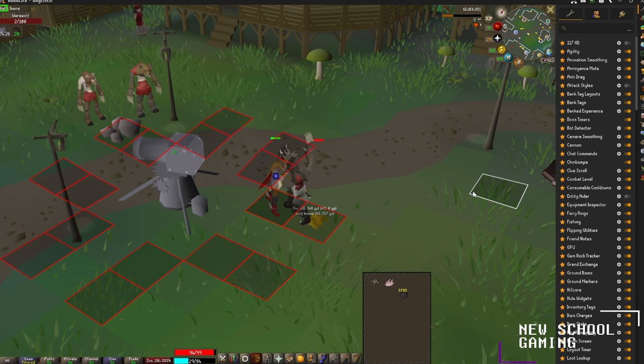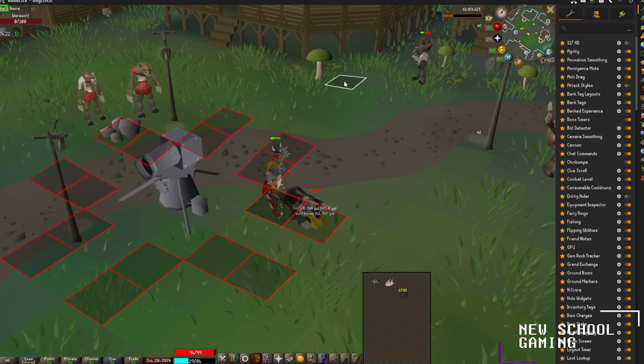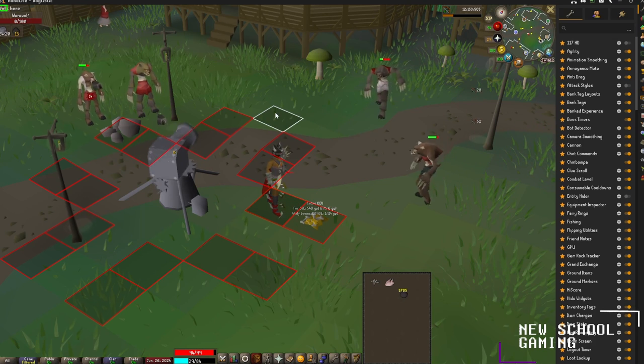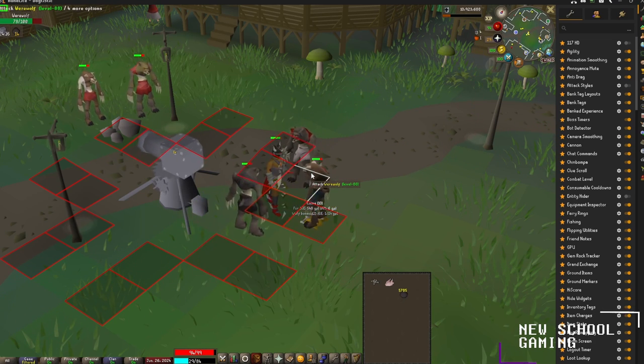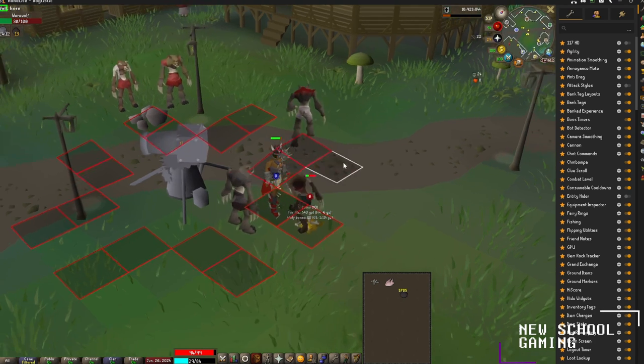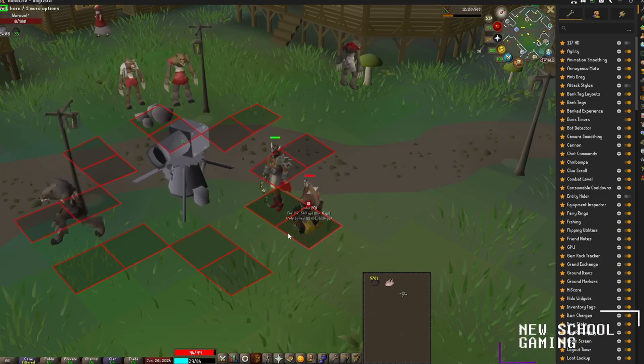For our next plugin, we're going to be checking out Chinchompa. As you can see, my canon right here is not shooting out the standard cannonballs — it is shooting out Chinchompas. They're freaking adorable and they explode, so you might as well turn it on and have some fun. It's nothing but cosmetics — you don't actually load it with Chinchompas, you still load it with cannonballs, but they're adorable.